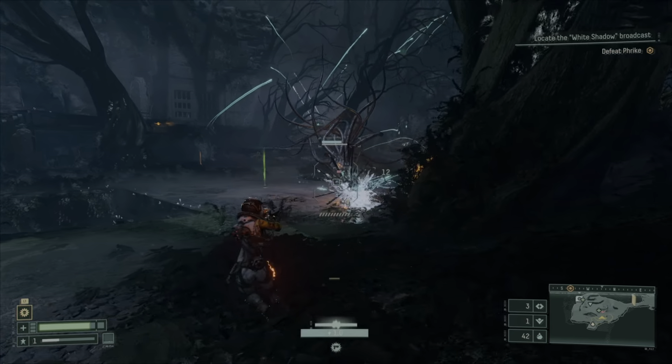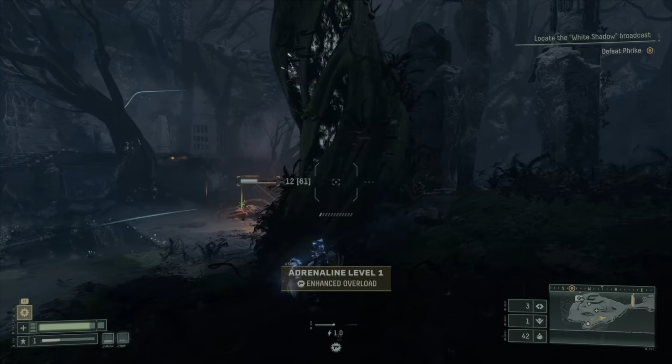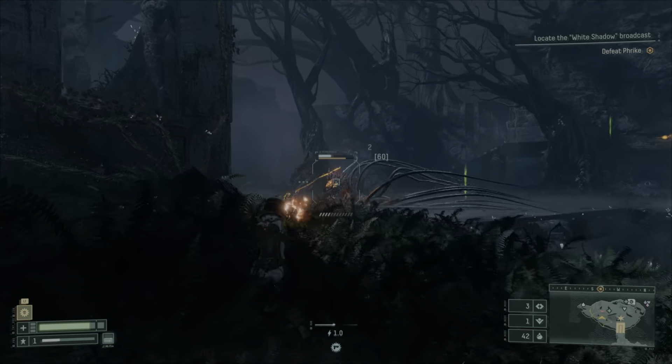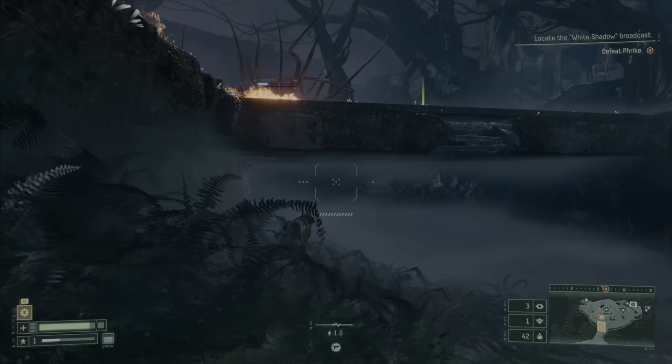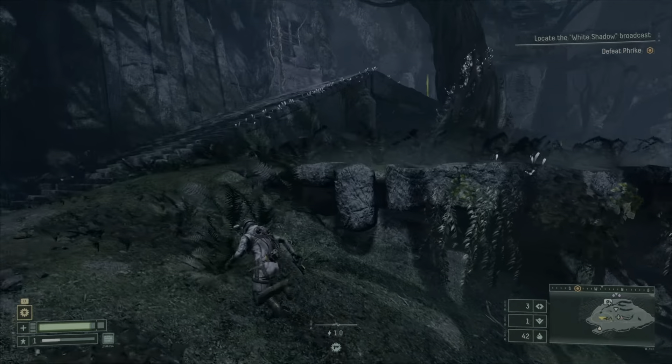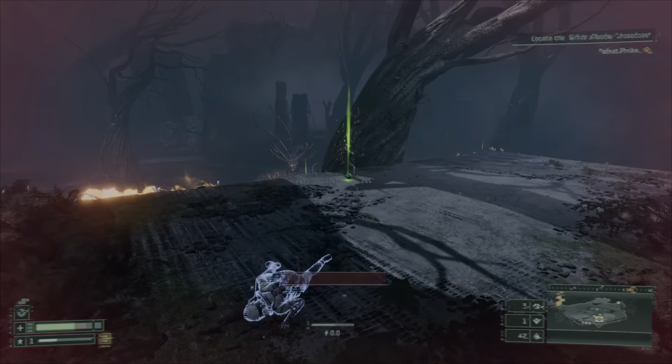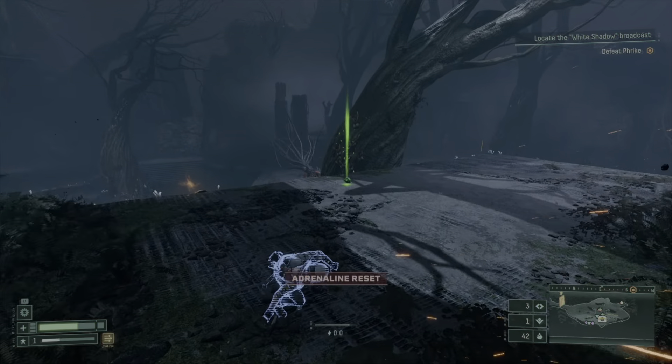These sort of function like the bloodstains in the Souls games — this is the last moments of life for another player. And now I have to fight this creature. This doesn't always happen; sometimes when you check out those dead bodies it will give you a choice about whether you want to avenge that player or not. But sometimes the combat will automatically happen — I don't really know what causes that. This is a game that doesn't exactly explain everything to you; you just kind of have to figure things out on your own.